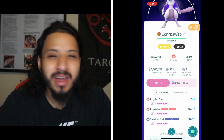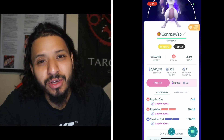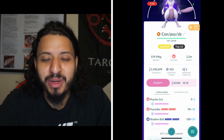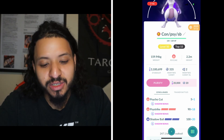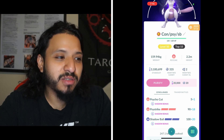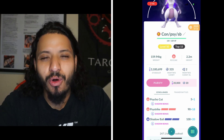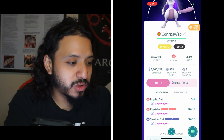Mewtwo is weak to Bug, Ghost, and Dark, but I didn't include any Bug types — Bug types just aren't that good. Maybe in rainy weather you can use Bugs, but this list is based on neutral weather. The top two counter types are Ghost and Dark. Mewtwo's fast moves are Psycho Cut and Confusion, and its charge moves include Focus Blast, Flamethrower, Thunderbolt, and Ice Beam. I'll go over how each Pokémon does against each move set.